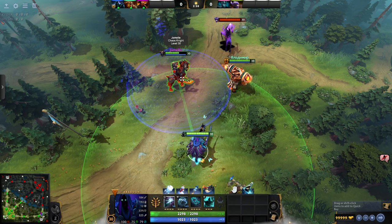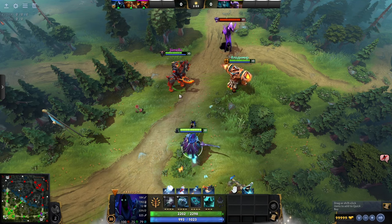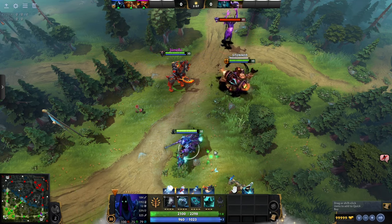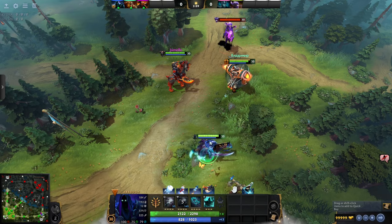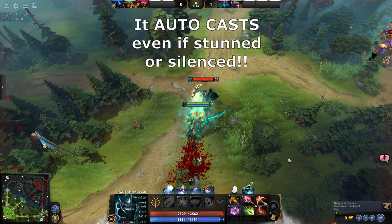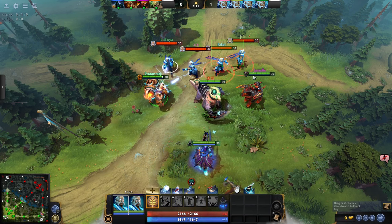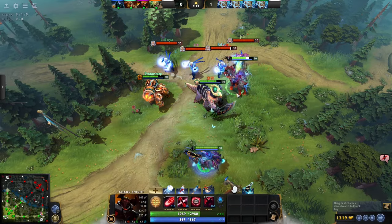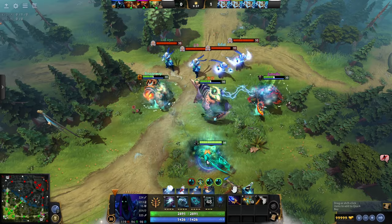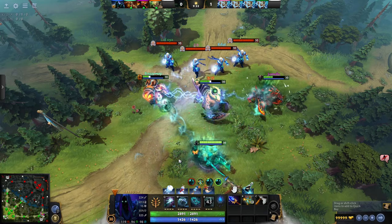Sometimes you just want to play an enchanter. If what appeals to you is spamming heals and shields on people, try out Abaddon. Imagine Soraka and Lulu had a baby boy — point and click heals, shields, and cleanse. Your ultimate gives you one of the best survivability tools in the entire game. You're an enchanter that's impossible to burst out. And if you get farmed enough, you get a team-wide semi-invincibility button. Your only true weakness is allies that run away from your cast range.